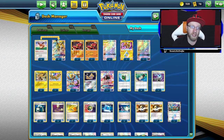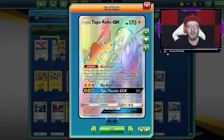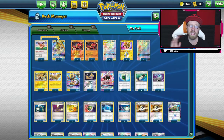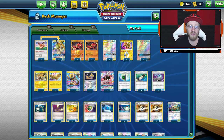Then we have one Tapu Koko Prism and one Tapu Koko GX — against decks that utilize a lot of energy, so we got Tapu Thunder. Then we have three Zapdos, one Zeraora, and one Jirachi. That is it, that's all you need. Plus Tapu Lele, of course.